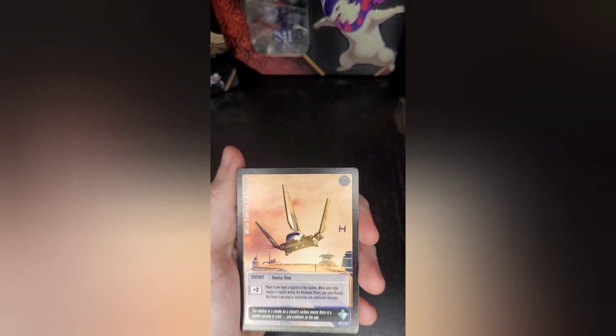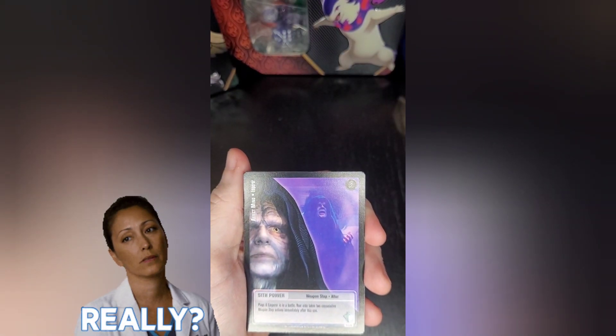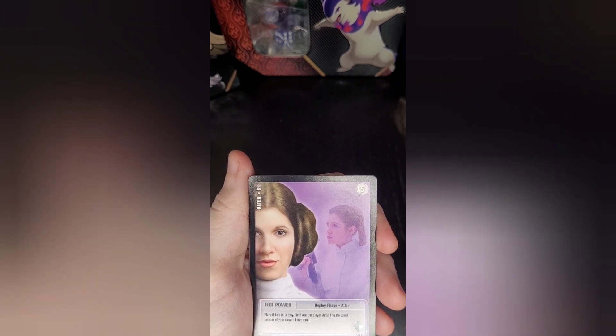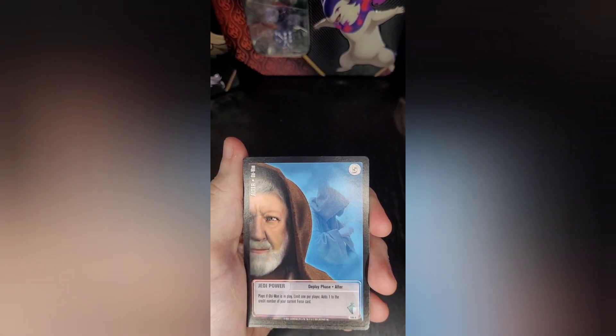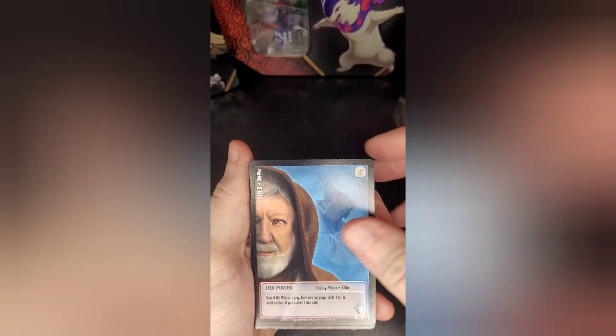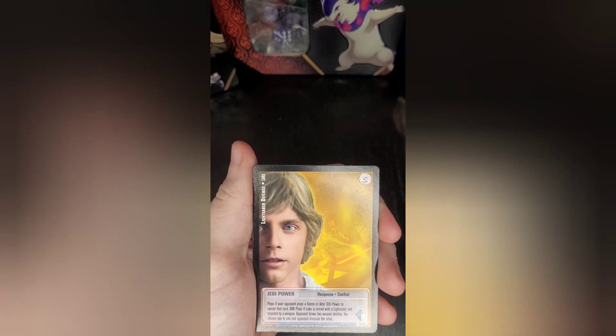We have a deploy step, which is an event card. We have a Sith power, which is a weapon step altar. We have a Jedi power, which is a deploy phase altar — a deploy phase altar Jedi power with Obi-Wan, I think.